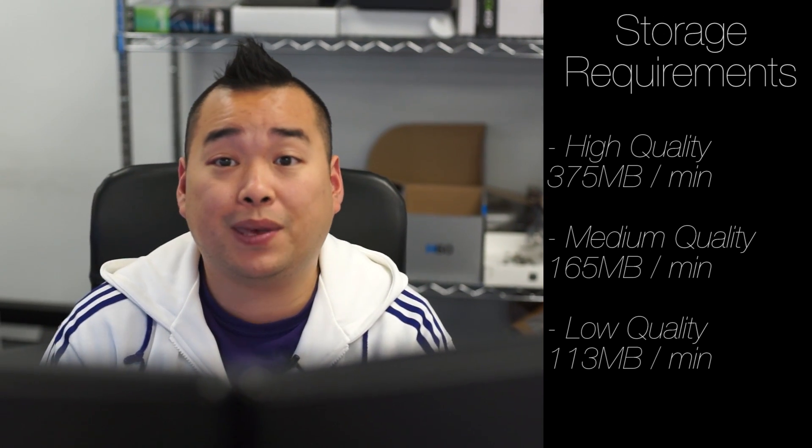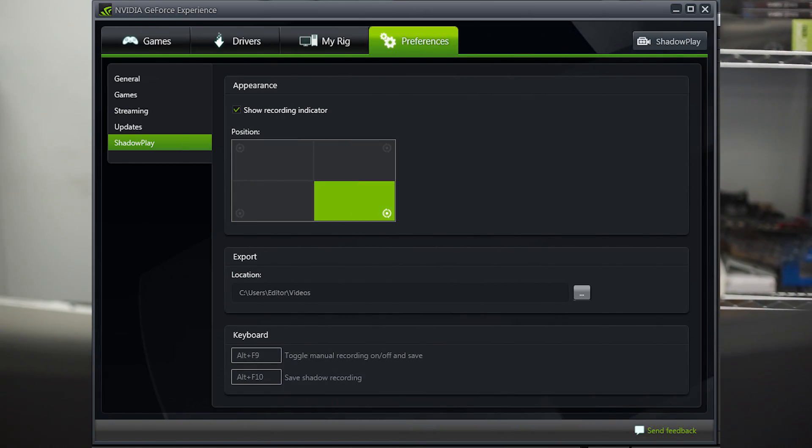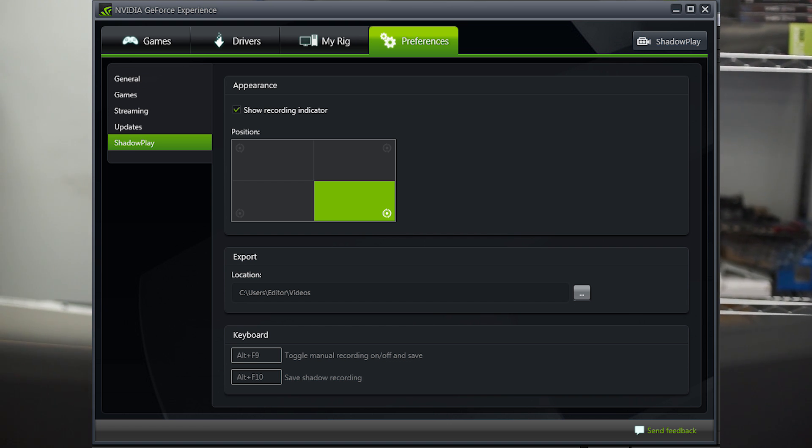Don't forget these videos are 1080p at 60 frames per second. The audio toggle allows you to turn it on or off if you want to record video only, or video and sound. There are also options for displaying the recording indicator, selecting your storage folder, and custom keyboard shortcuts — but honestly, that's pretty much it.